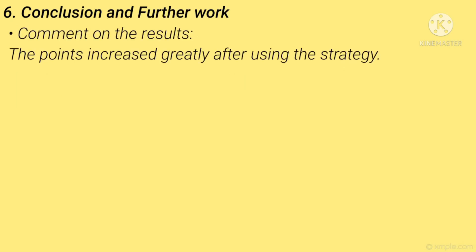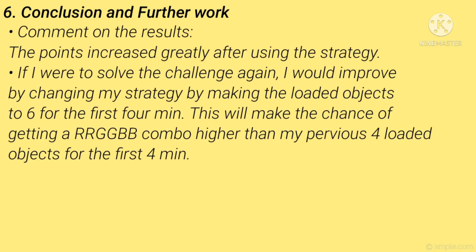Number 6 — Conclusion and Further Work. The points increased greatly after using the strategy. If I were to solve the challenge again, I would improve by changing the loaded object threshold to 6 for the first 4 minutes, which would make the chance of getting an RGGBB combo higher than with my previous threshold of 4 loaded objects.